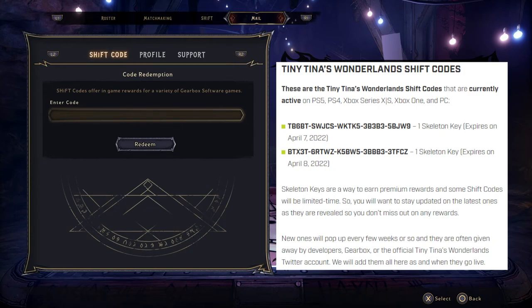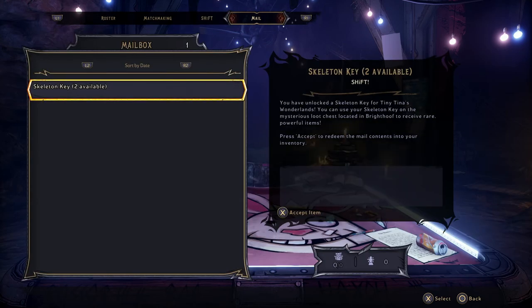Once you put in your redeem codes, you don't want to accept them. You'll see them in your mail — you just want to leave them there for now.